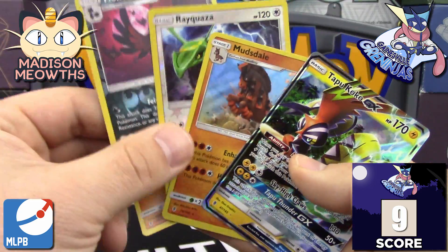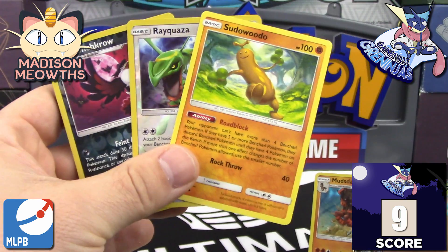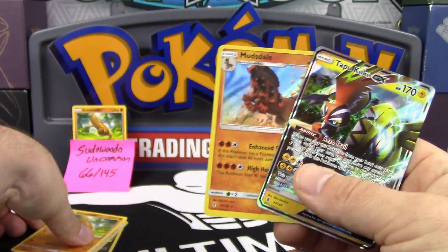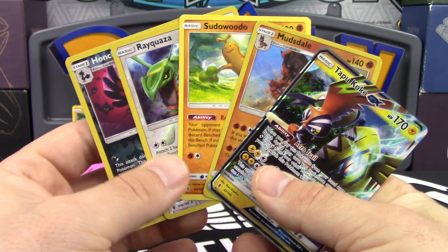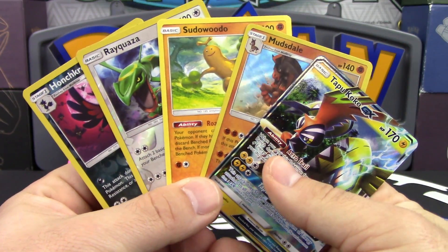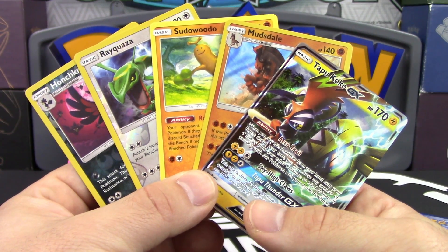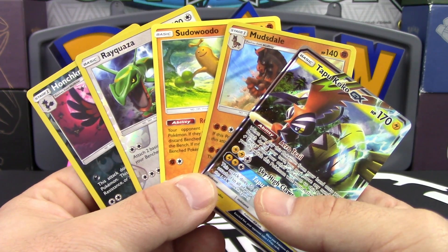So we got two reverse holo rares, our competitive pick Sudowoodo for two points, the Tapu Koko GX for three points, and a holo Mudsdale for two — that adds up to nine points total. I am so sorry, Cats Meowth — I hope you don't get completely skunked because I'm going to feel bad. Nine points out of three packs — you cannot argue with that whatsoever. Check out the link below to Cats Meowth and her Madison Meows video and let us know who wins in the comments section.